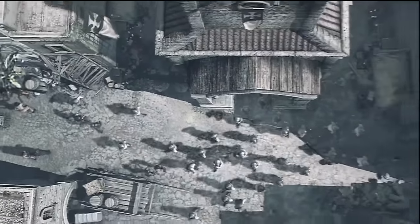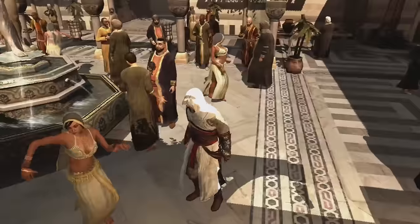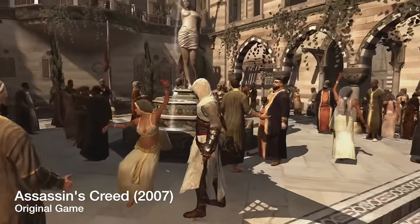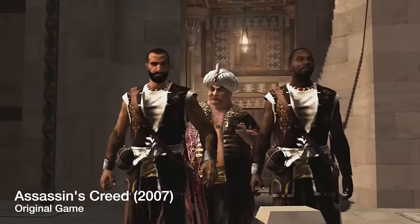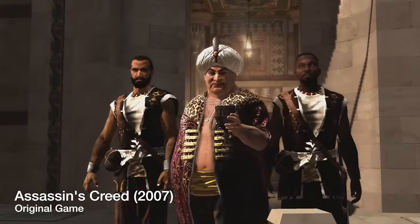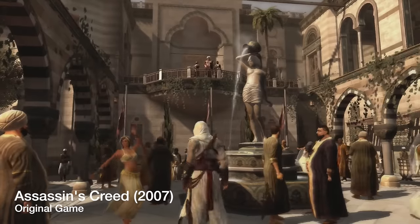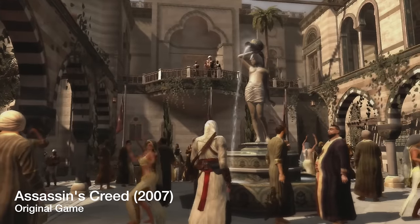For now we've got the Assassin's Creed Ezio Collection to look forward to. It comes out in the US in just under 24 hours, and in Europe — or maybe just the UK — but Australia gets it on the 17th, so two more days for them.